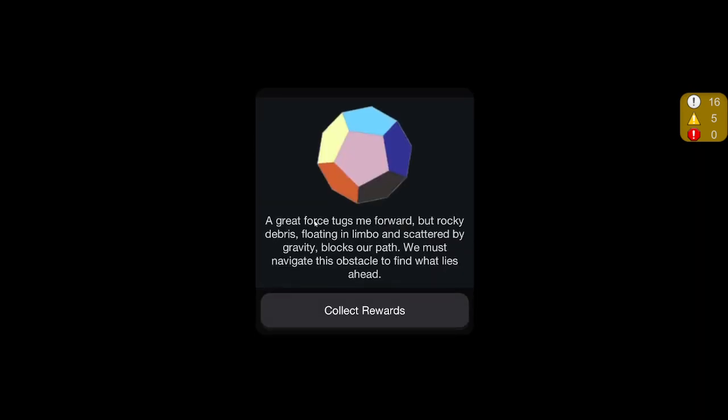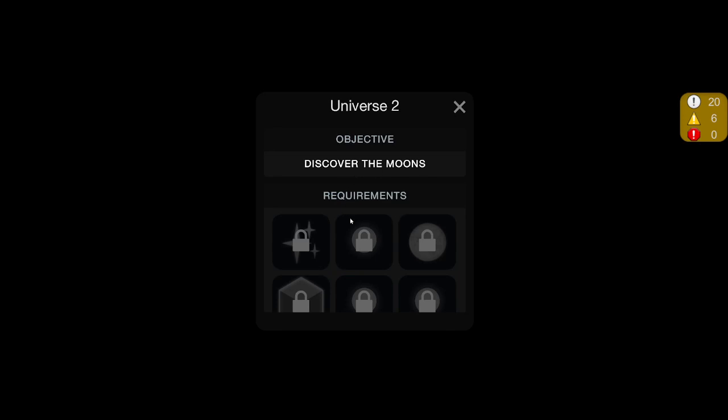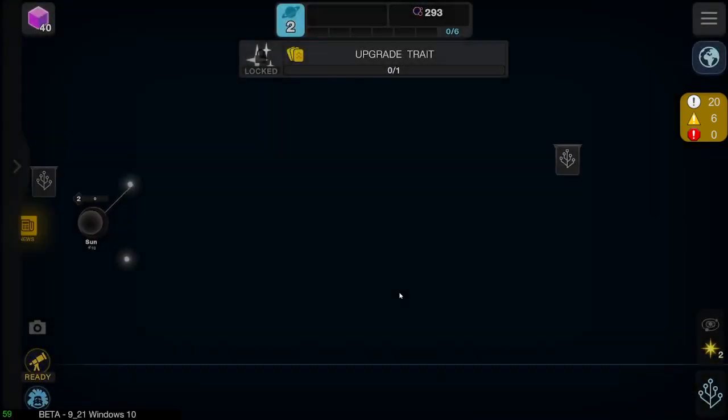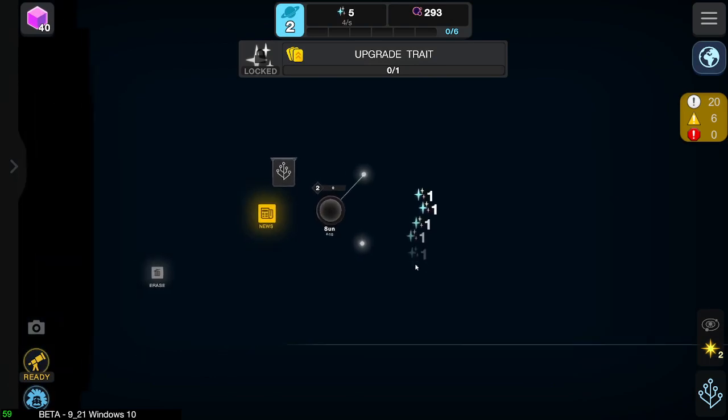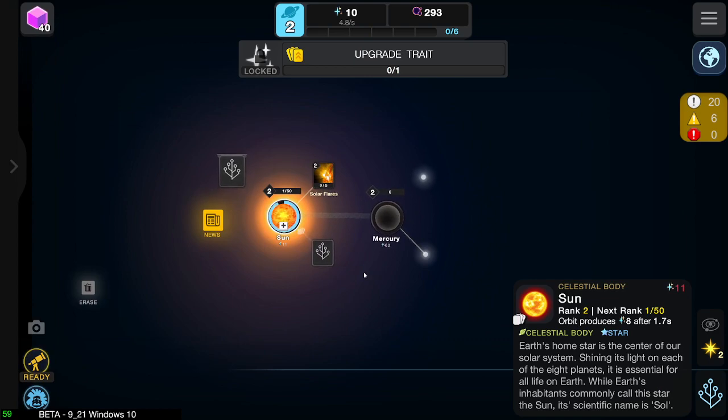Universe 2. "A great force tugs me forwards, but rocky debris floating in limbo and scattered by gravity blocks our path. We must navigate this obstacle and find what lies ahead." So that's obviously talking about the old moons and it took me over here. This is gonna be a little bit of a pain, but hopefully it isn't that much of a pain.